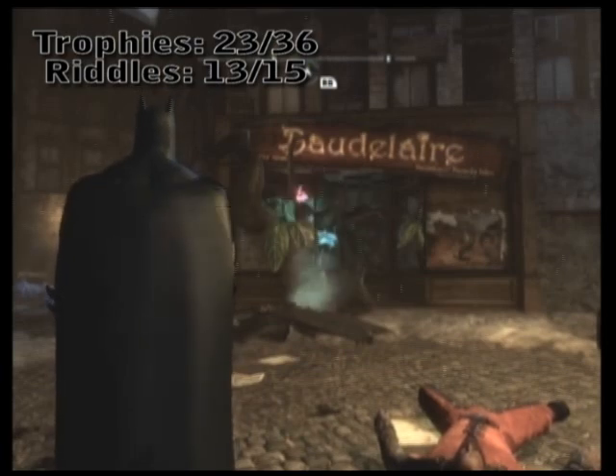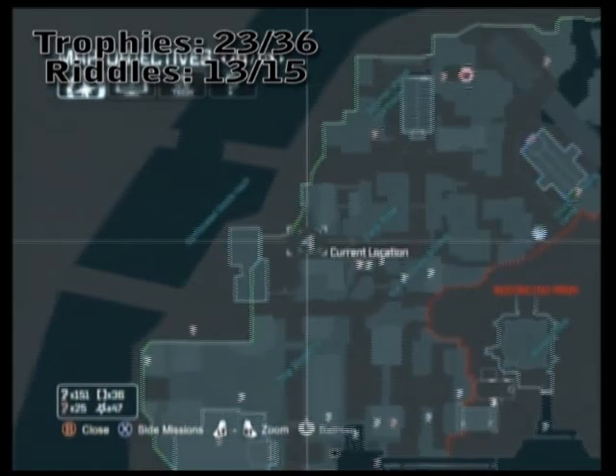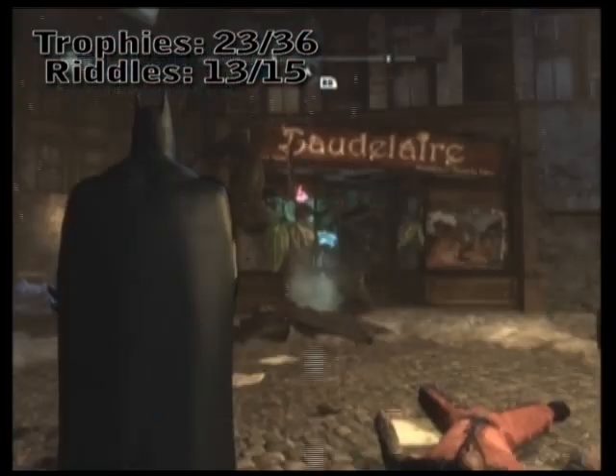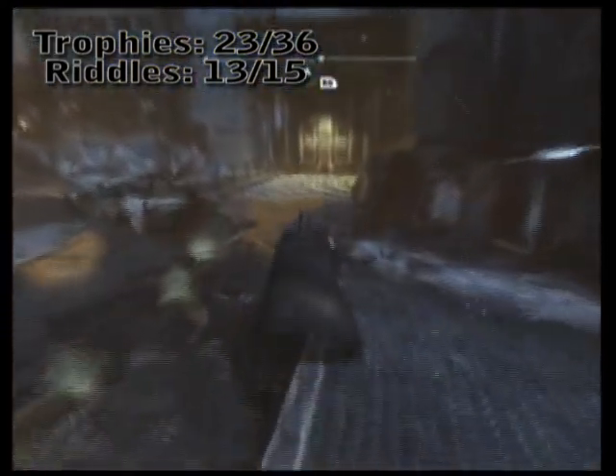The next riddle is even closer, and they're just one right after the other. Turn around, and that dead end over there — that security confiscated goods vault — the door itself is the riddle.